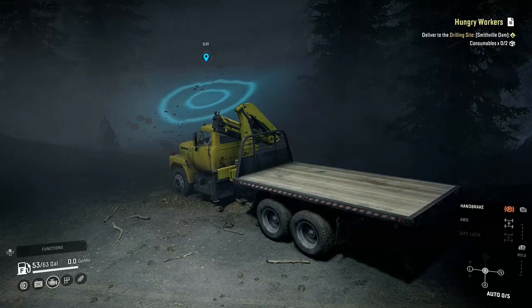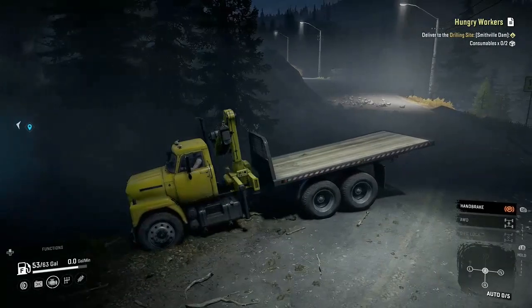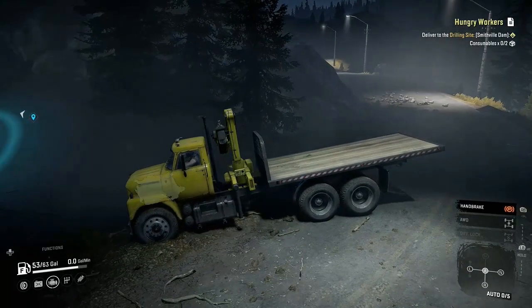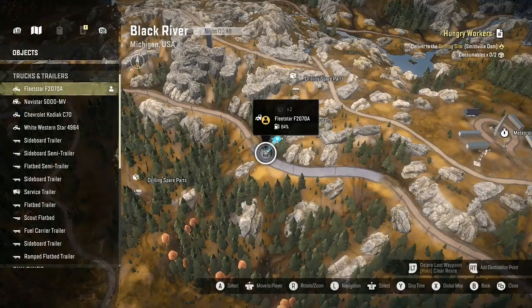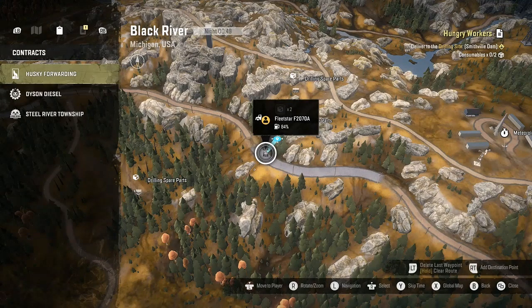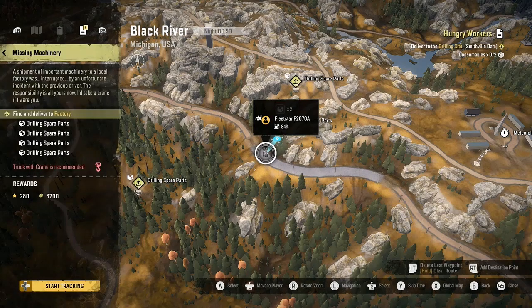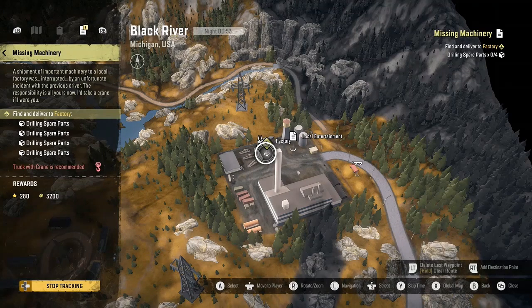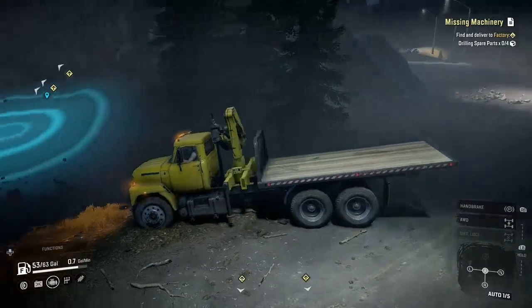Welcome back, folks, to SnowRunner, my own hardcore mode. You should have seen at the beginning of this video the rules I'm going to follow for my own self-imposed hardcore mode. Right now we have a mission to accomplish, and that is 'Missing Machinery.' We have four spare parts we have to deliver to the factory, and we have to go find them. Thankfully, the game tells me where they're at. And this is our first one right up here.